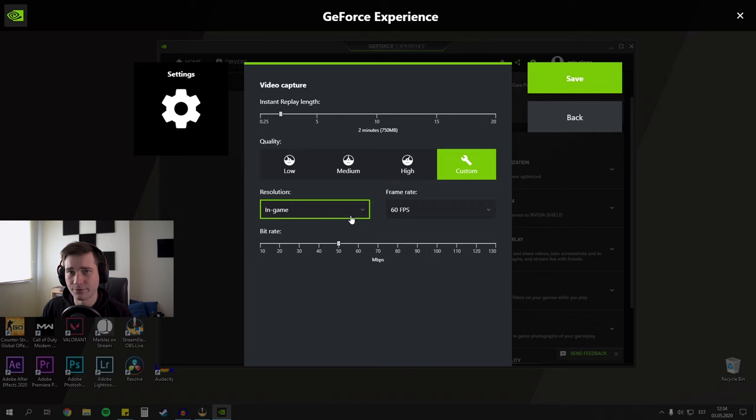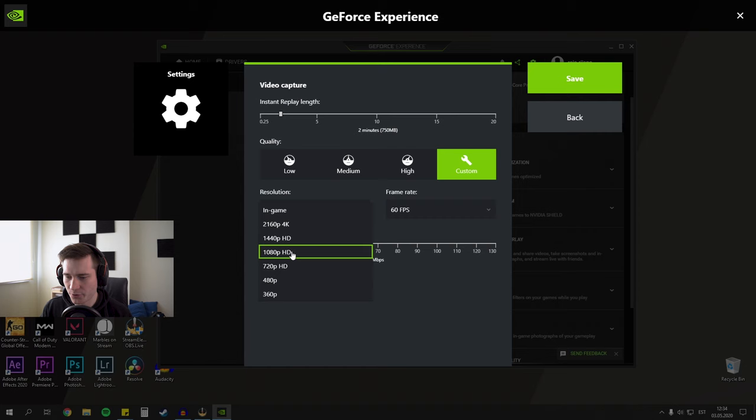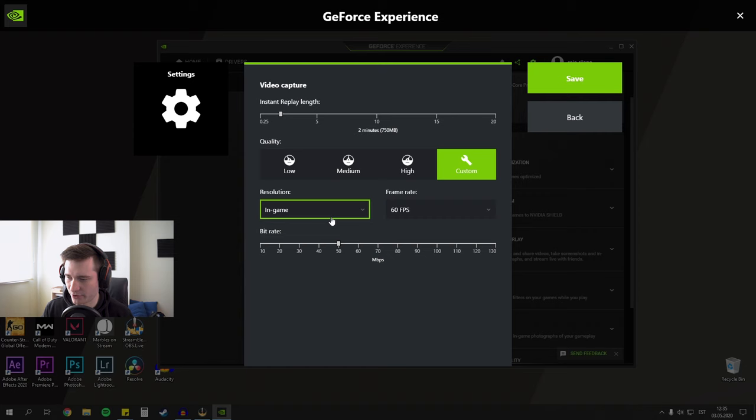For resolution I would leave it to in-game whenever you're playing at your native resolution. If you're playing CS:GO with lower resolutions, which is a really popular thing to do, feel free to try out different things here — but even in that case I would set it to 1080p. For now I'm gonna leave it at in-game. Let's click Save and head on to the microphone settings.